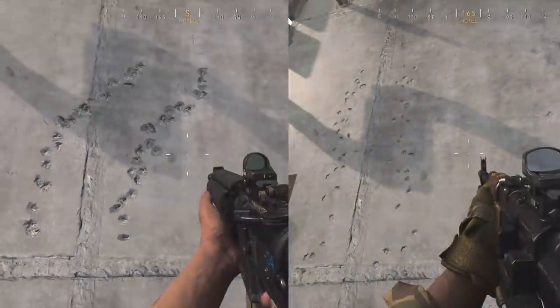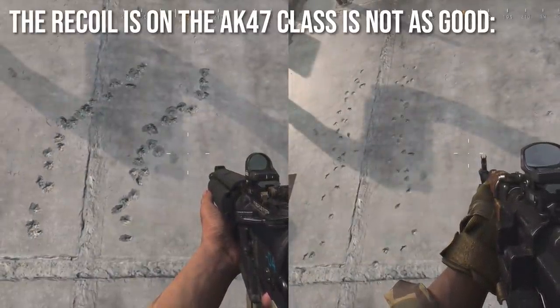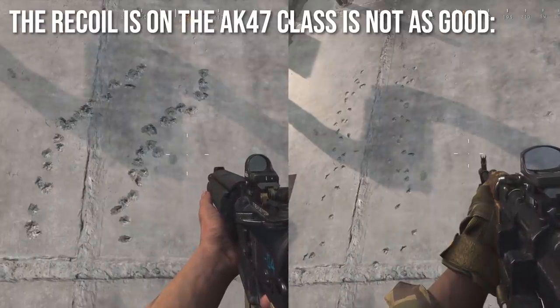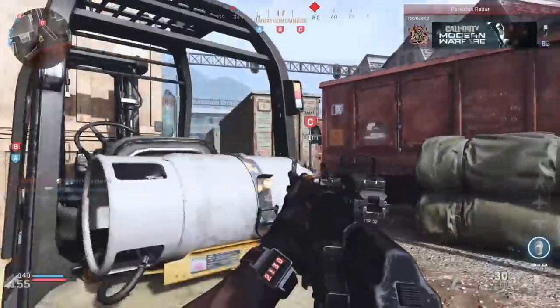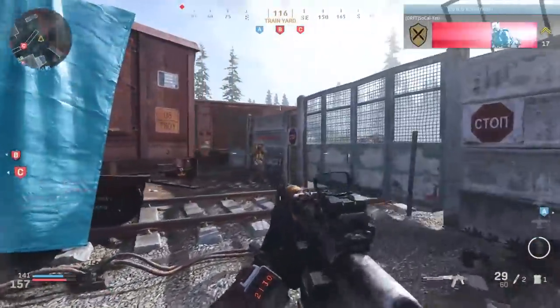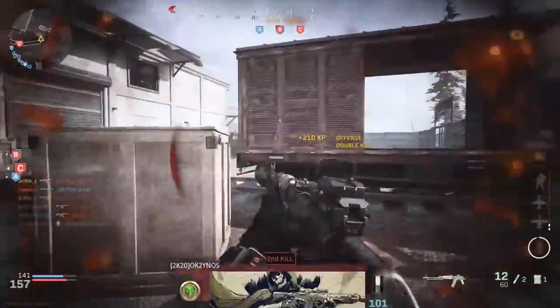Unfortunately, the recoil on the AK-47 class is not as good. You can see the side-by-side comparison here of the standard competitive M4 class versus the AK class I've created, and you will definitely notice the AK class has more recoil — so there's another downside to get that faster time to kill.